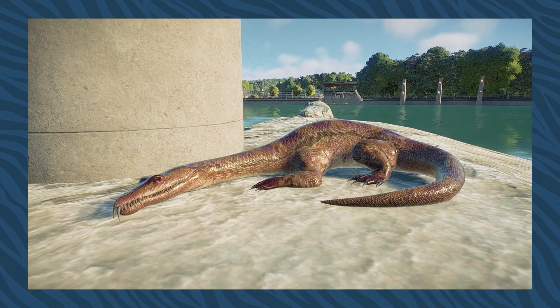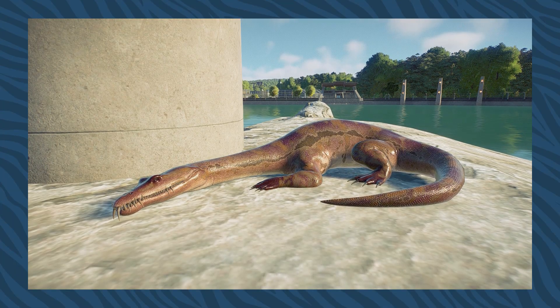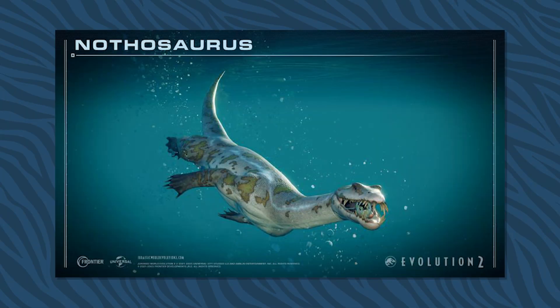Beyond that we also have the Nothosaurus. These guys are weird-looking dudes — they look kind of like a mix between a plesiosaur and some kind of snake-viper thing. Either way, these guys are super cool. I love the fact that they can actually go on land. They just look like the goofiest little guys. Definitely my personal favorite in this pack.